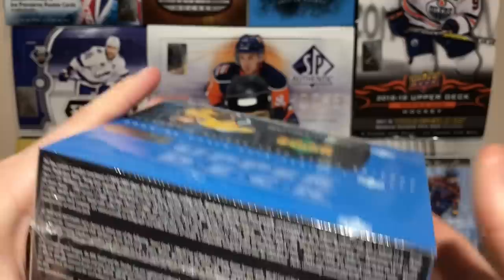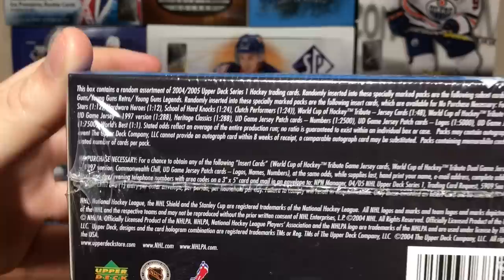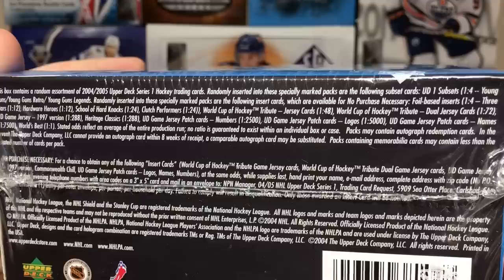This came out like December of 2004. Young Guns are still numbered 1-4, but there's only two actual Young Guns and they're both bad. Then there's Young Guns Retro where you can get a Patrick Roy, Wayne Gretzky — there's a Wayne Gretzky Young Guns in here, which is weird — Gordie Howe, Mario Lemieux. And then you got Young Guns Legends where you can get a Don Cherry Young Guns. That's what we're looking for today.